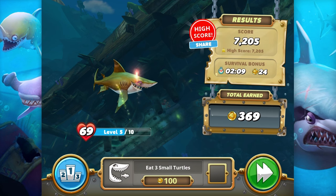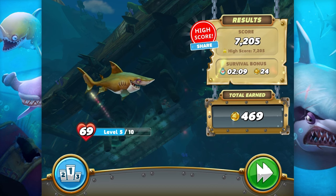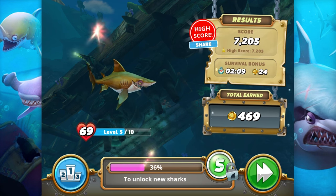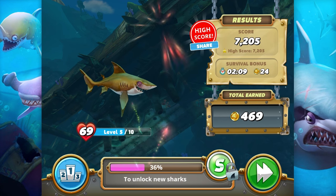We got the swimming bonus, we got the turtle bonus. We're at 469 coins — holy crap! We're at 36% to unlock new sharks!